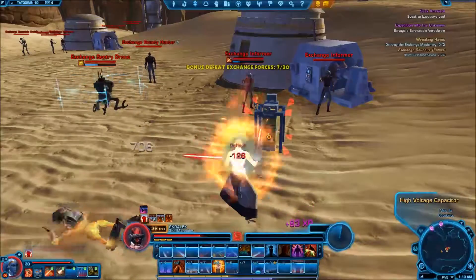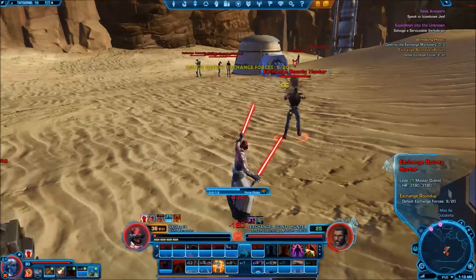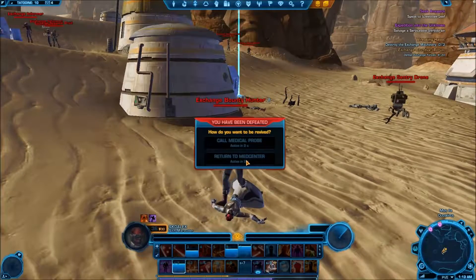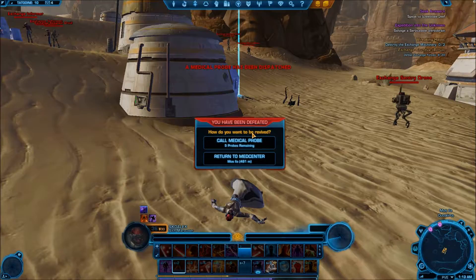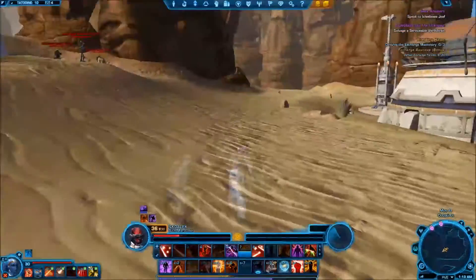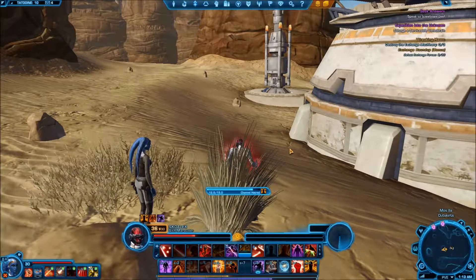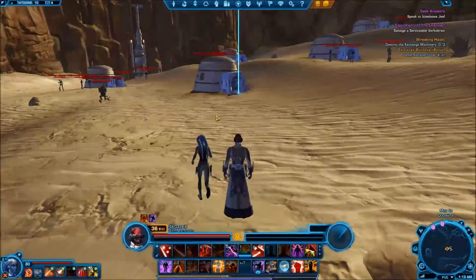Finish up our quest here. I better blow a cooldown — we might actually die here. We do have five probes. I don't think I actually got that cooldown off — I hit the wrong button. I meant to hit our Saber Ward. That was my fault. Let's get away from all these people and heal up. I bit off a bit more than I could chew. I should have sent my companion in there, because that was a whole lot of aggro. And our gear is pretty bad — look at our lightsaber, level eight. Our gear is definitely hurting.